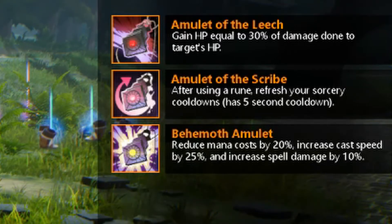The Behemoth Amulet is what everyone loves — you reduce mana cost by 20%, increase cast speed by 25%, and increase spell damage by 10%. These are the heavy hitters, the neck pieces you want to be wearing.